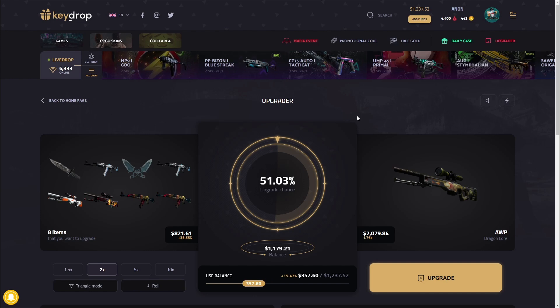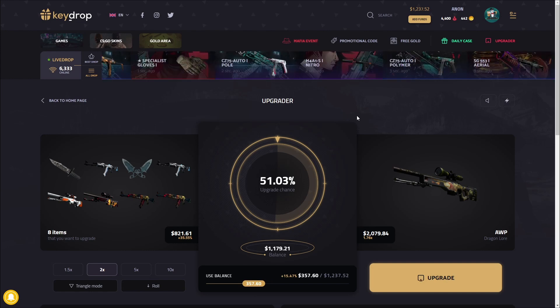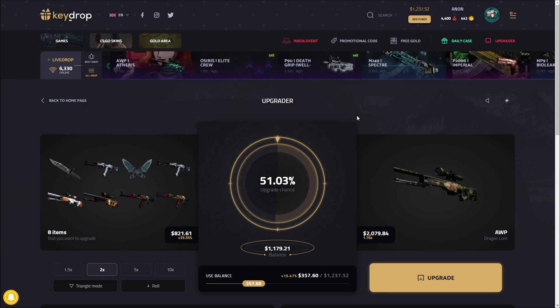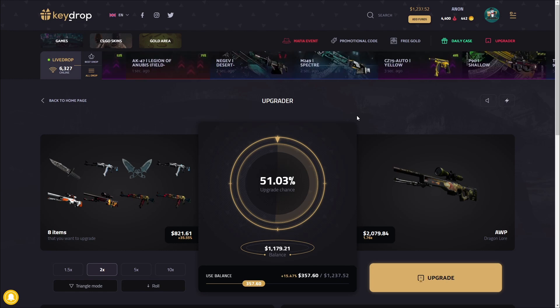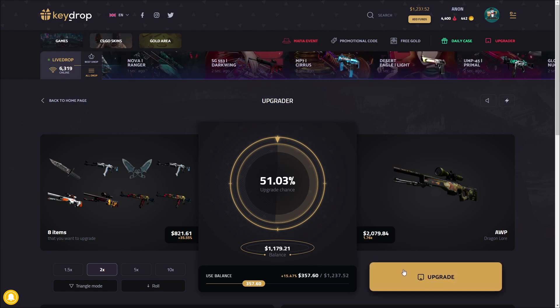We might be able to get to another Dragon Lore upgrade in this video — I'm really hoping we can. We're going to put all this money on the line. Even if we lose this upgrade, we'll still sell up in profit. This video is just so crazy. We're already going for a D-Lore — if we hit this, that's $2,000 profit literally at the start. We're just going to go for it. Come on, D-Lore. Here we go.